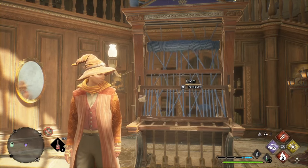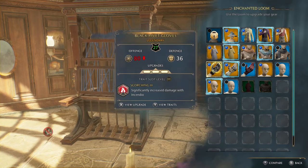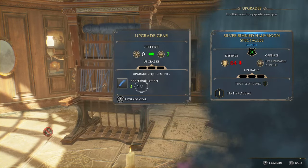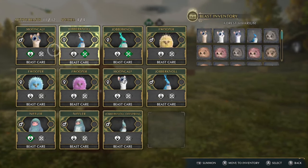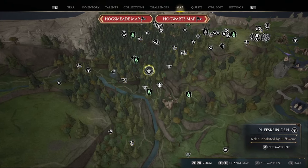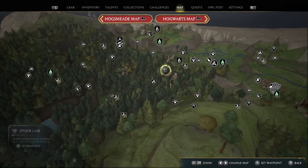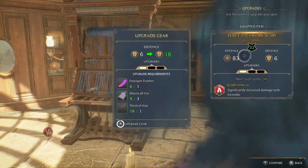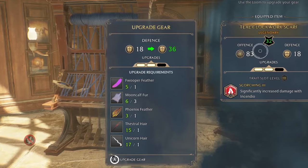Moving on to the second section: upgrading your gear. To upgrade your gear you just need to go to the loom in the Room of Requirement and click the upgrade button. You'll need materials you can get from magical beasts, and right from the moment you get the grab sack you also have access to most of the magical beasts in the game if you just get on your broom and go searching. You can look up online the locations of each of the magical beasts, and you'll be able to upgrade all your gear to level 2, which if it's all orange will increase your offence and defence massively.